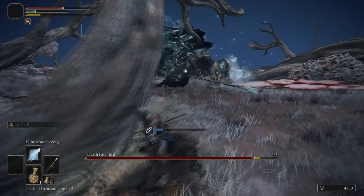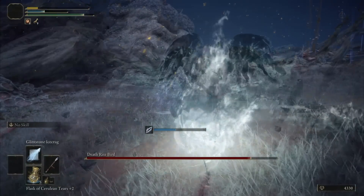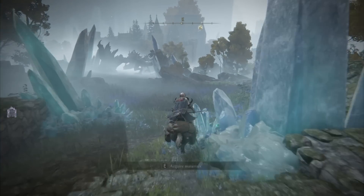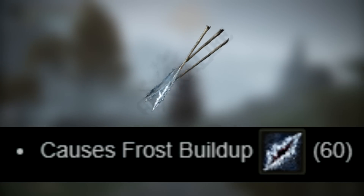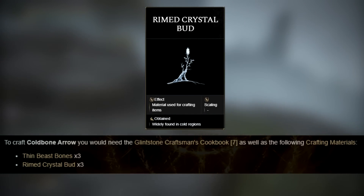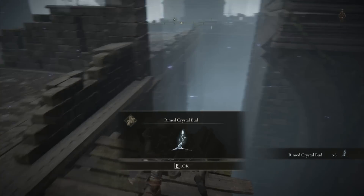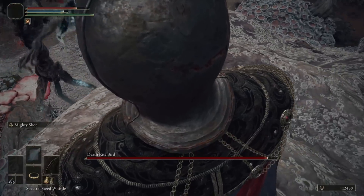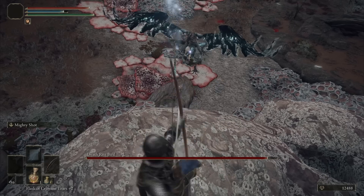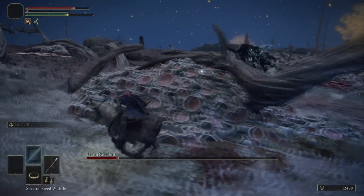I got the Smithing Stone bell bearing to upgrade my staff, and now with the upgraded Astrologer's Staff — it still didn't work. I had to reroute my strategy. I saw on YouTube that people can cheese it with a bow. I crafted Cold Bone Arrows by buying the recipe from Pidia, but the material Rimed Crystal Buds are very limited early on. I farmed almost every one I could find and made around 90 Cold Bone Arrows. Even with this, I ran out of arrows and had to finish it with Glintstone Icecrag.